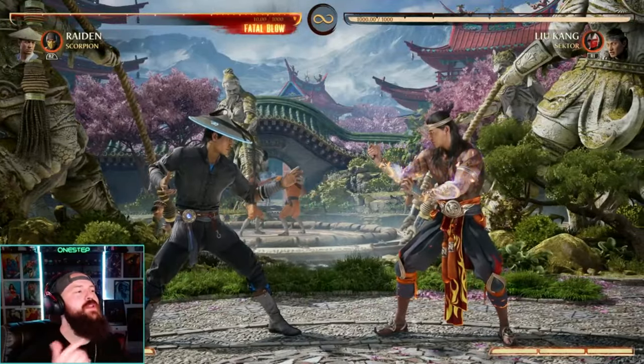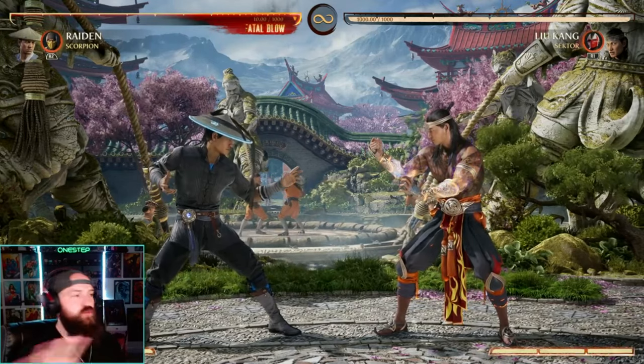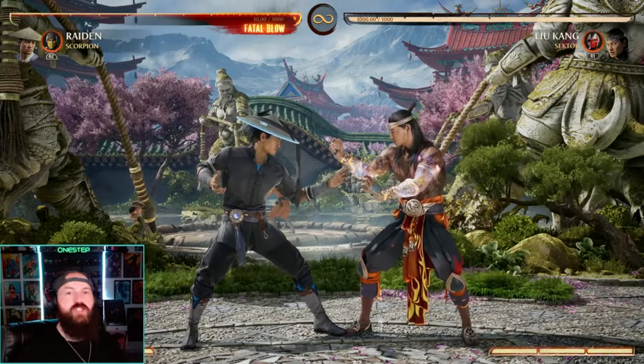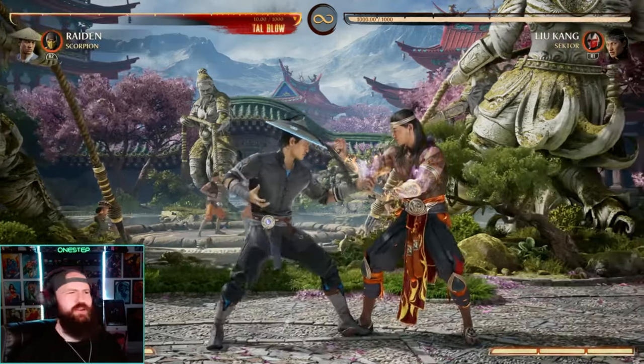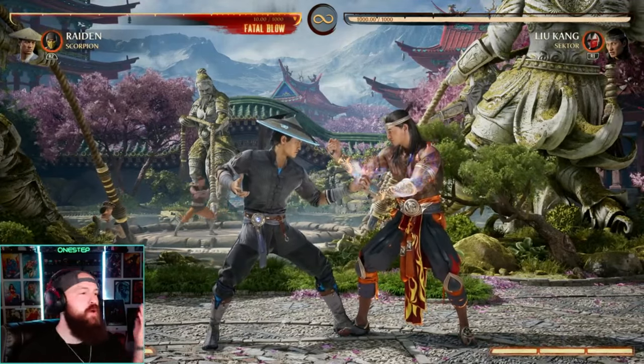There have been so many instances where I've either won a round and got out of the corner or got out of a bad situation just because I was grabbing. I'm not saying spam grab, but it's an amazing tool to get you out of certain situations and make your opponent not want to just start blocking like crazy. Then they try to be aggressive, mess up — boom, you block, boom, punish, boom, combo.